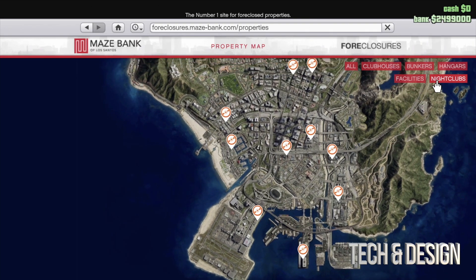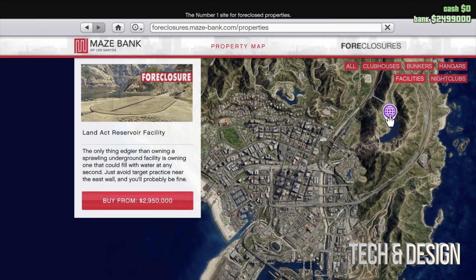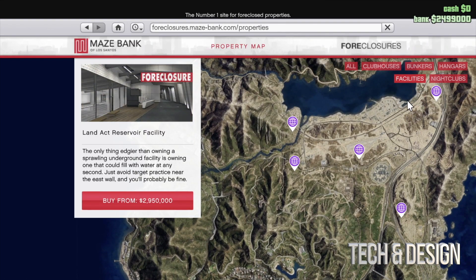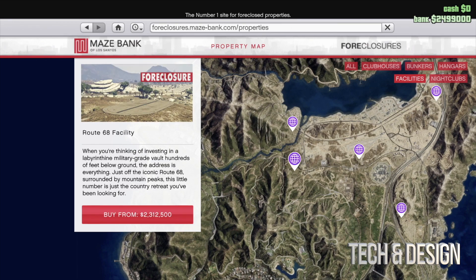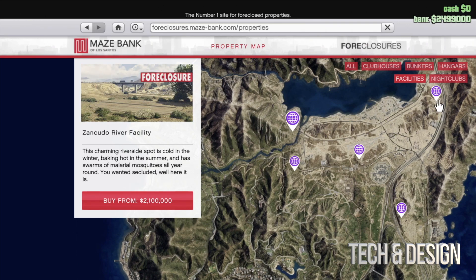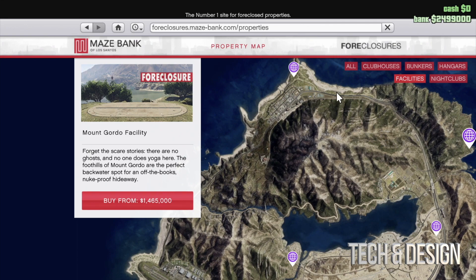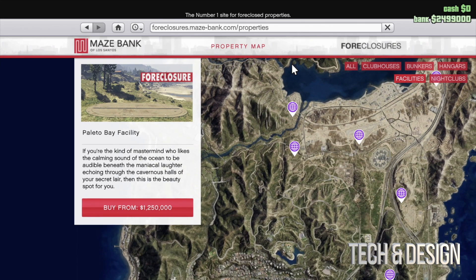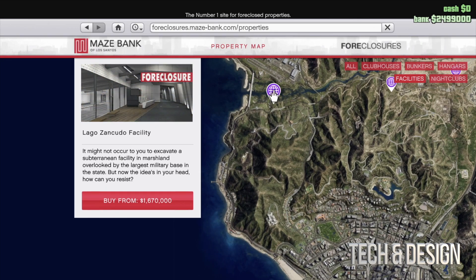We have nightclubs as well, which are down below, more in the city — those might be more convenient for some people. But we do need bunkers at some point. Let's click on facilities and look at this one to show you the price. They're very expensive, so this one is out of our budget. If you scroll up there are more affordable ones. The ones farther away have lower prices — being far away explains the lower cost since it's kind of inconvenient. This one's not too far and it's only 1.6 million, so it could be it.